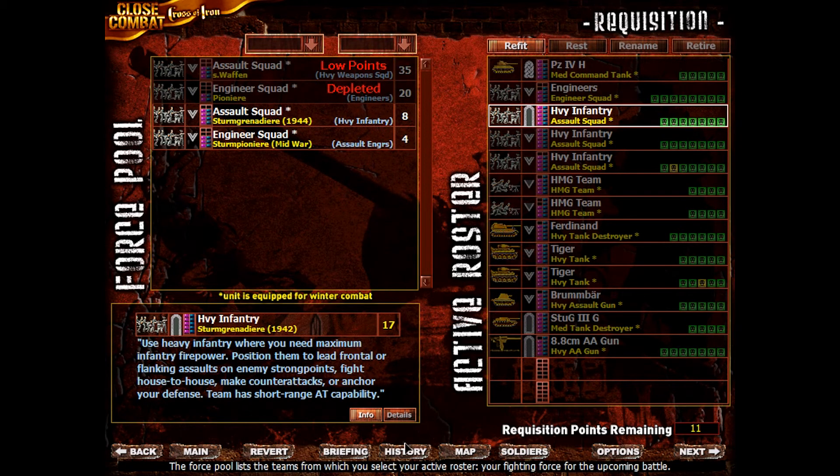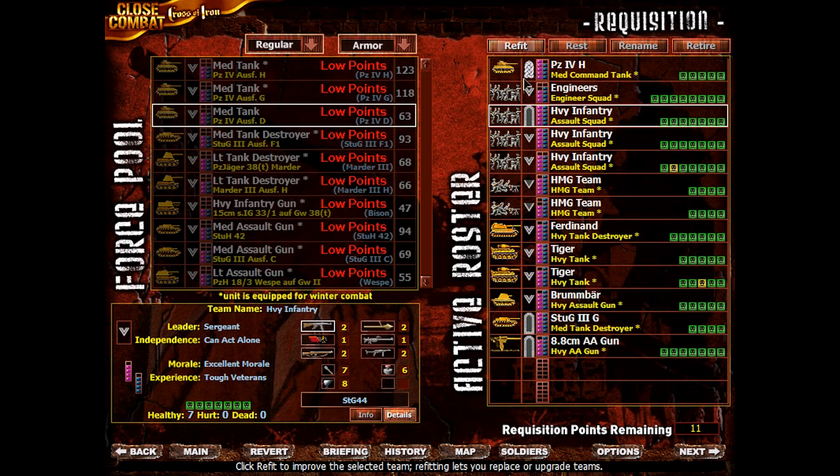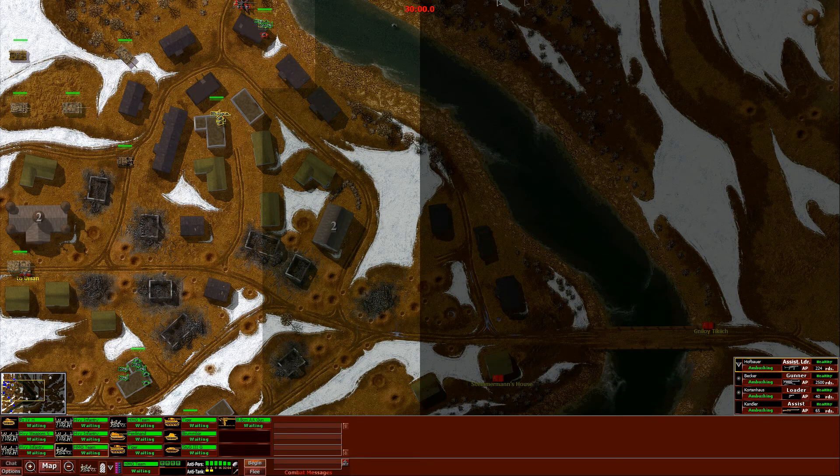We can upgrade the Heavy Infantry here to an Assault Squad or an Engineer Squad. The Assault Squad looks like this — they've got STG-44s. Now wait, this is a different Assault Squad, but it's 11 points, so we'd spend all of our acquisition points. Let's just do that. This should suffice, hopefully.